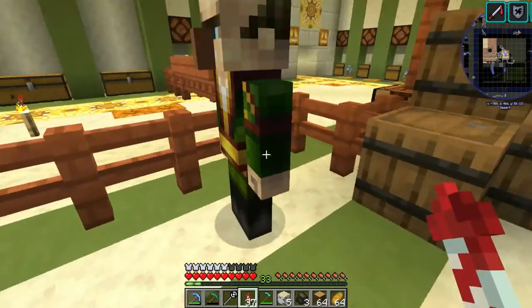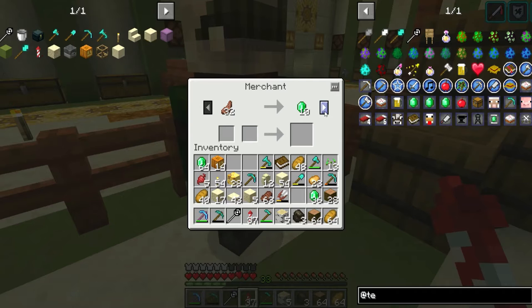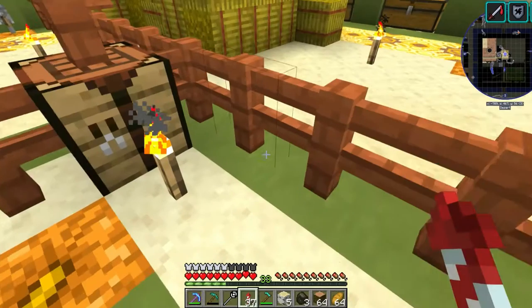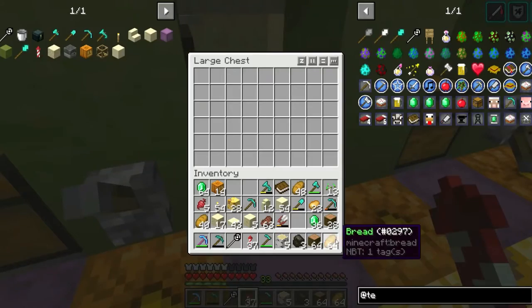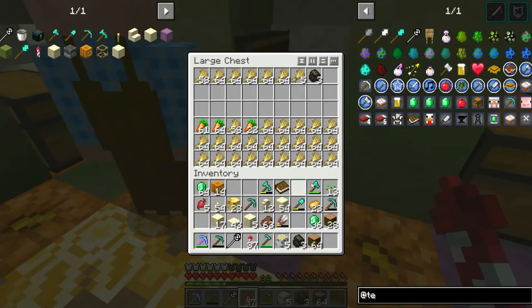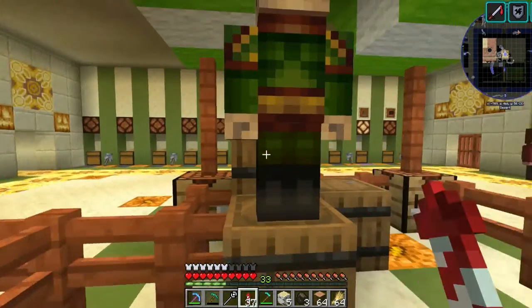Okay, bread was eight each. That gives 36 plus four — 40 emeralds total, very good. We have wheat at two per stack; potatoes are still at one which isn't great. I've got five stacks of wheat — one, two, three, four, five — that'll give ten emeralds plus two per stack.